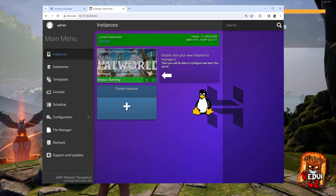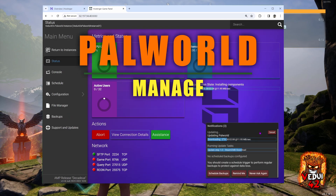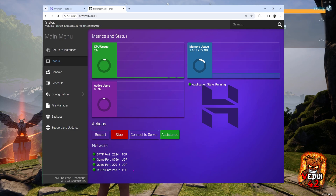But let's get into this box — click on it and click manage. As you can see, because we instructed it to update Palworld, it's actually doing that right now and hasn't quite completed. The game server has been updated. On this instance page, we can see 2% CPU usage, memory is 1.16 out of almost 8 gigabytes, and there are no active users and the application is running. We can also see the different ports here: SFTP for FTP, the game port, the query port, and the Archon ports.